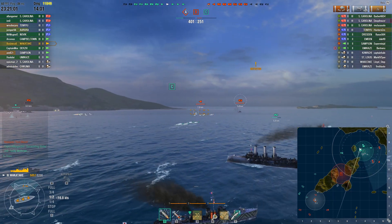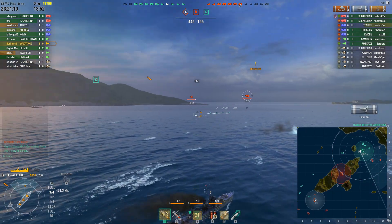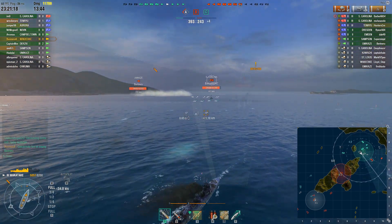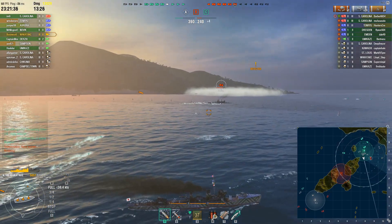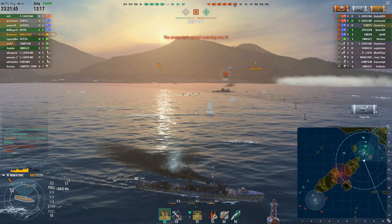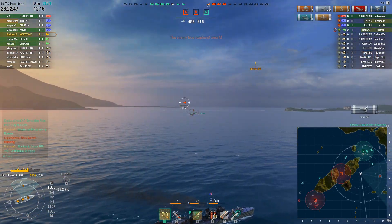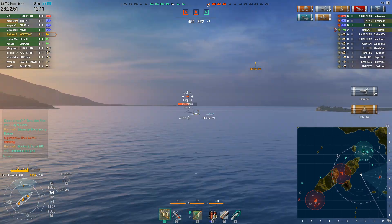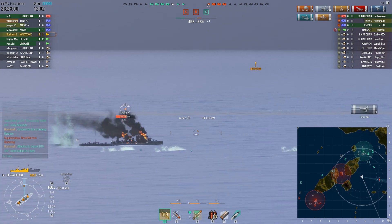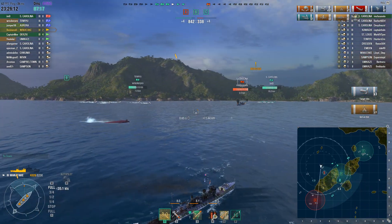You can call it seal clubbing if you want, but I think there's a lot to enjoy at these low tiers. Ships like the Derzki, the Bogatyr, and the Svetlana make it a lot more fun. I managed to drop torps on the South Carolina. There's an Umikaze in the back who's been harassing us, sending torps every which way, so I get my torps overlapping to catch him and it finds its mark to take him out.